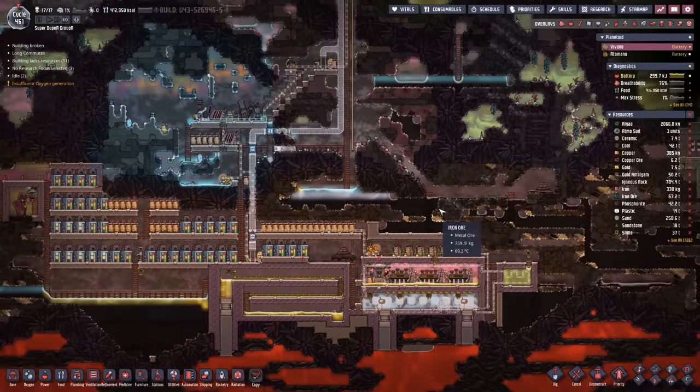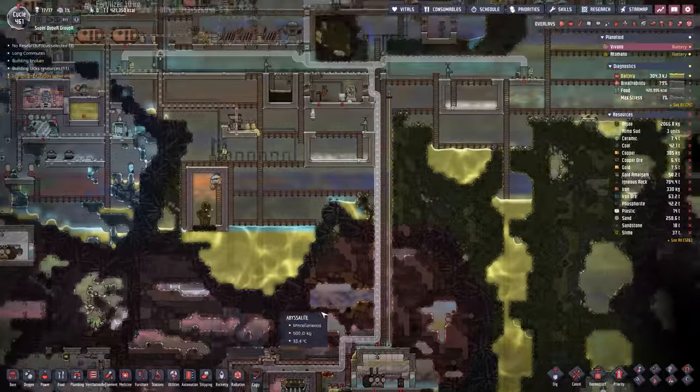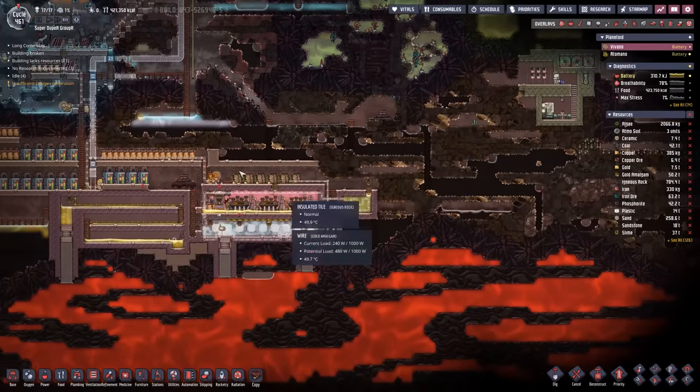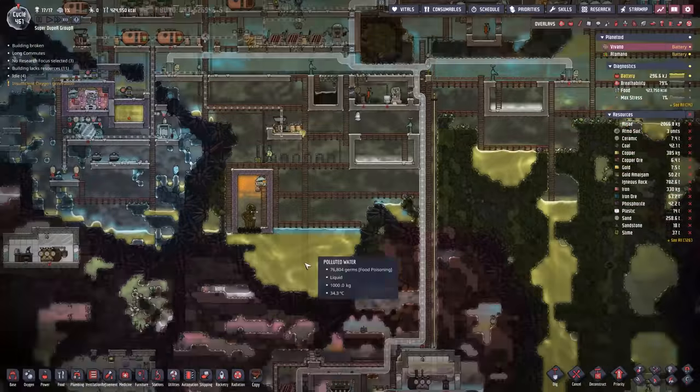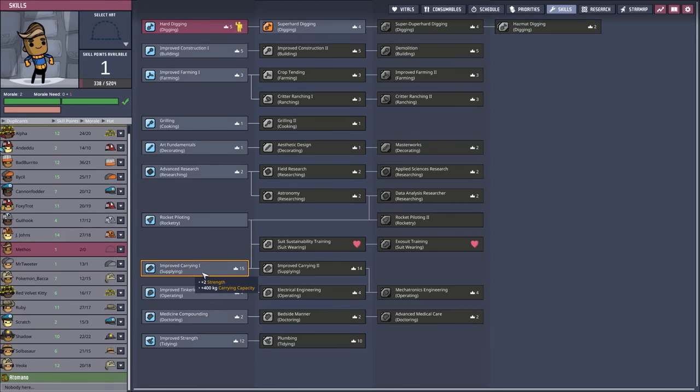In the meantime, my dupes are very, very busy. We are trying to build out a whole load of conductive wires all the way up to the base, because I need to share this incredible power gain with the whole base over here. It just takes a lot of infrastructure to get it working.